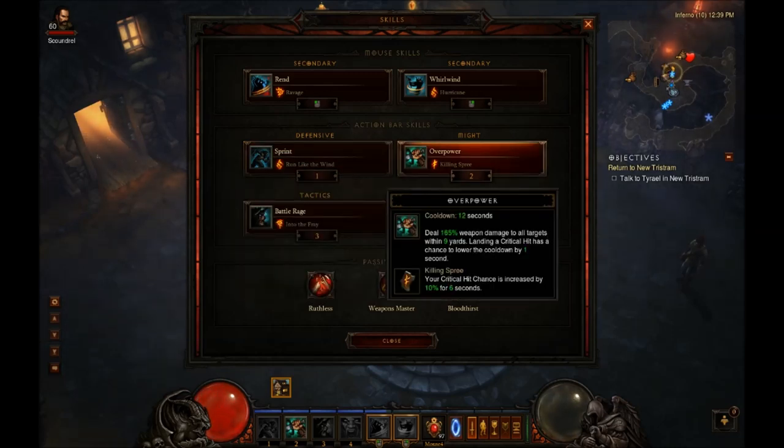On my two key, I like to use Overpower with Killing Spree. This is a great skill with this build — it gives you more crit chance and also gives you AoE damage. It's a wonderful skill to have, so I recommend using this. It'll become spammable, and I'll show you that here in a little bit.